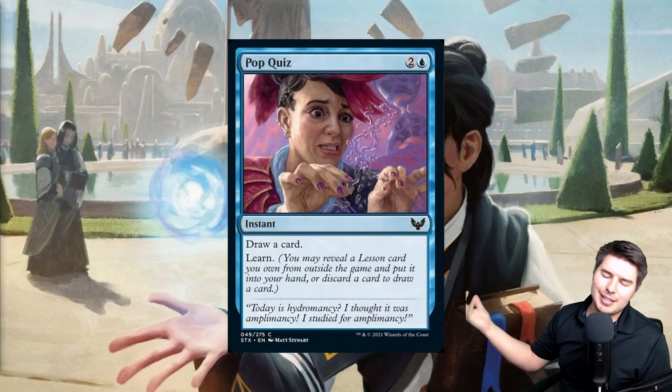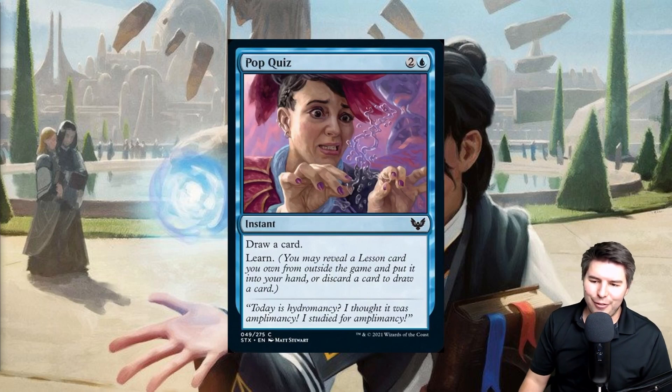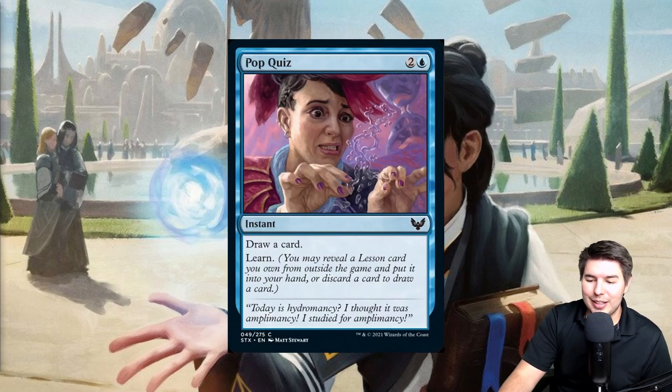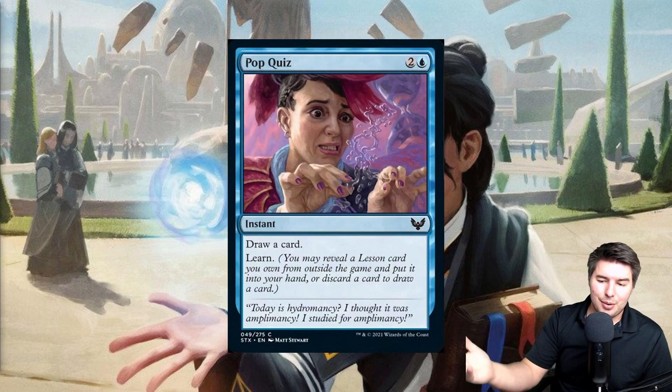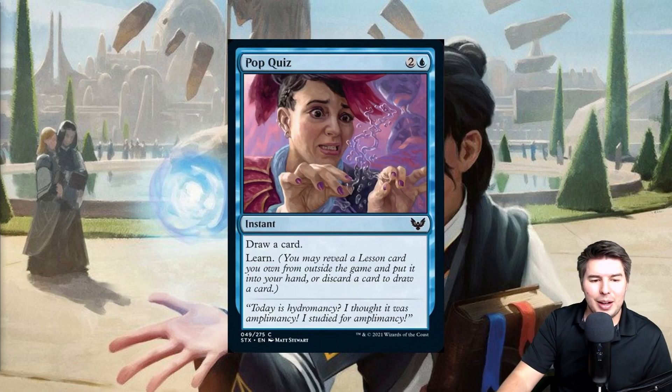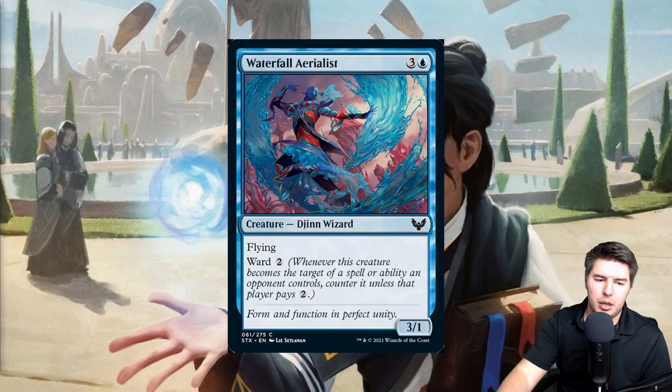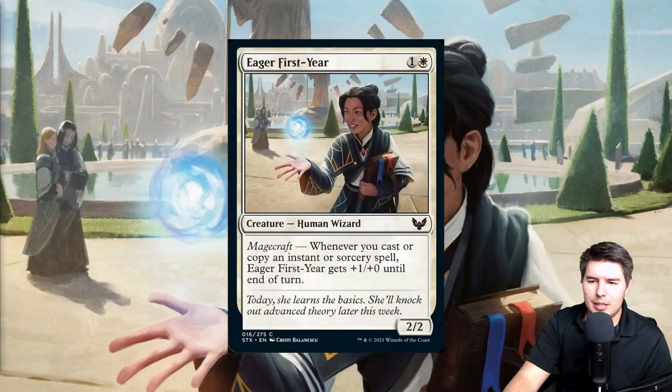A couple of common cards: Pop Quiz is a three-mana instant — draw a card, then learn. It's instant speed, which is nice, but three mana for a draw-one-and-learn effect means you're relying on lesson cards being good enough. Waterfall Aerialist is a four-mana 3/1 flyer with Ward two — another Ward example at common. Eager First-Year is a two-mana 2/2 with Magecraft that gets plus one plus zero until end of turn whenever you cast or copy an instant or sorcery — decent aggro card in a combat-tricks deck.